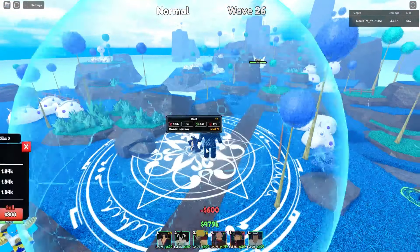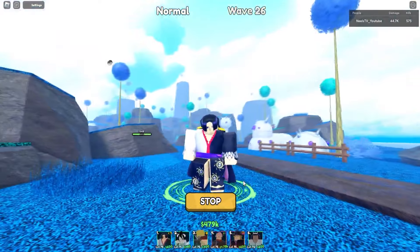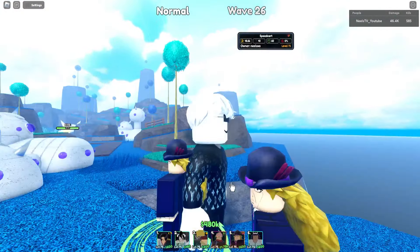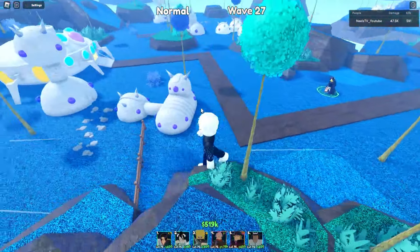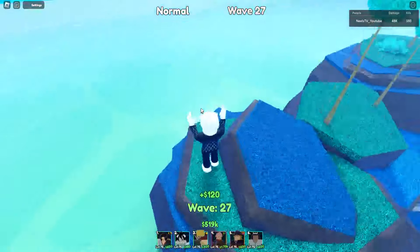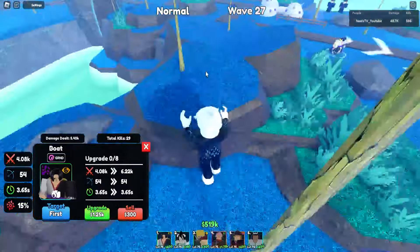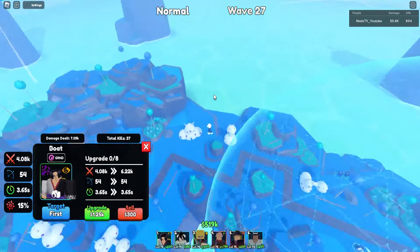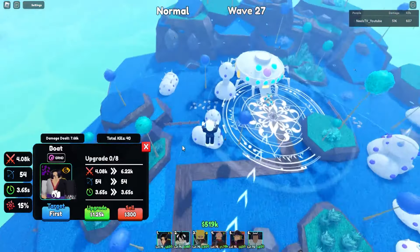Next up we have Boa, a new unit from the Portals update. She is a meta support unit and a great starter. As you can see, Boa has only 600 placement cost, which is perfect because you start with 600 cash. She has decent range for a level-one unit, and as you can see her range is pretty much infinite. She also has that stun, so she's one of the best units to start out with.